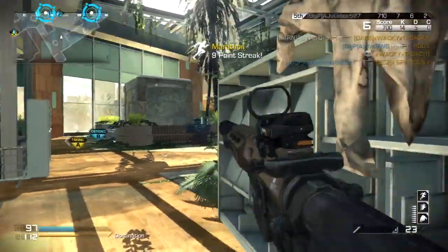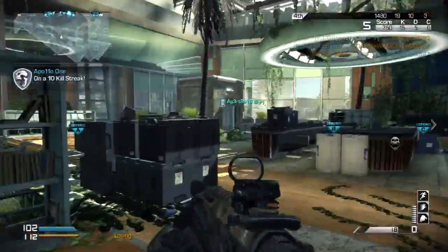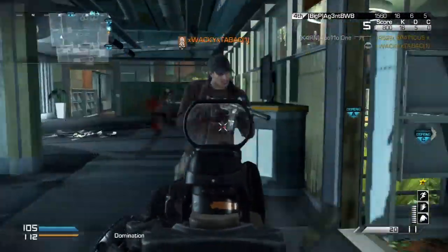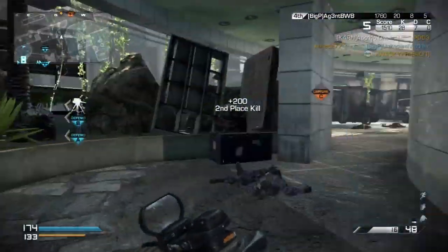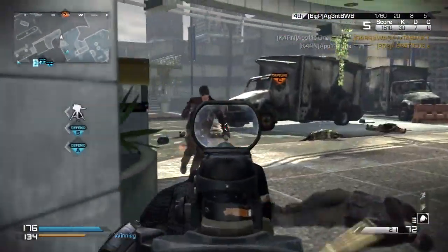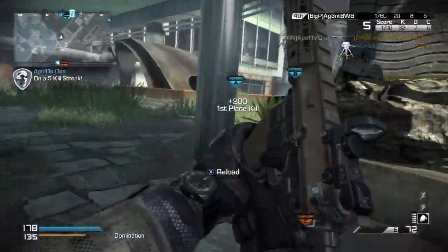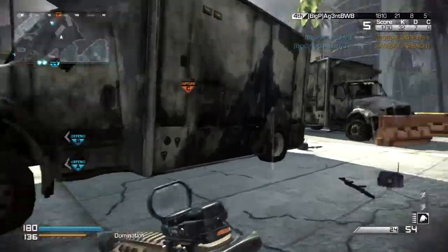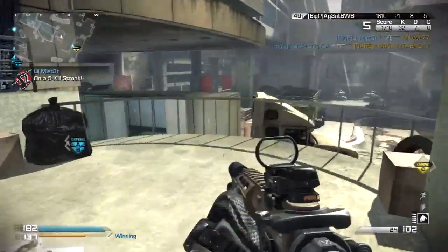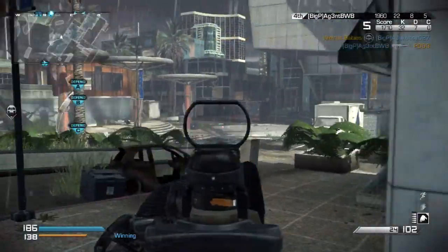Hey, what's going on guys, it's Apollo1 and today we're going to be looking at another class setup for Call of Duty Ghosts. This gun is like the ACR of Modern Warfare 3. If you're still trying to find a gun that pretty much works in all gunfights — very accurate, good damage, very mobile — then this is the gun for you. It's very effective when going for chem strikes, and I'll give you tips on how to use it and what gunfights to look for.